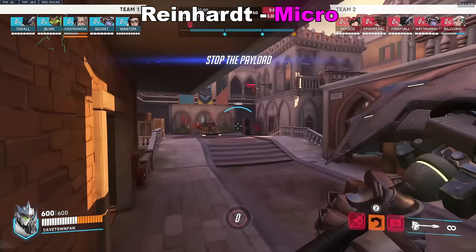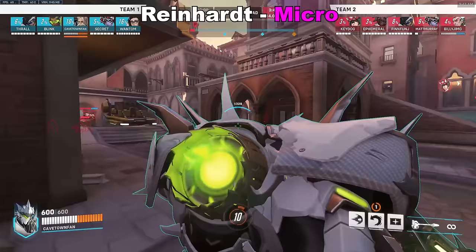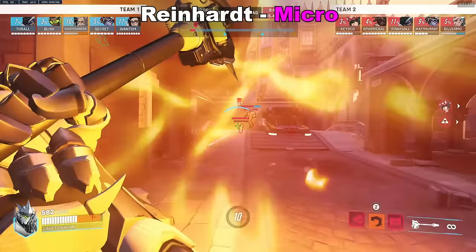Starting off with Tank, we'll use Reinhardt as the foundation. Brawl micro like Shield Management, Fire Striking Corners, Tracking the Enemy Shatter, Counterpinning, etc., are obvious staples, but Shield Management in particular is probably the most important one.